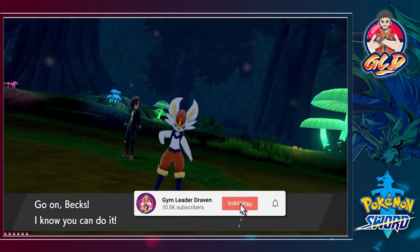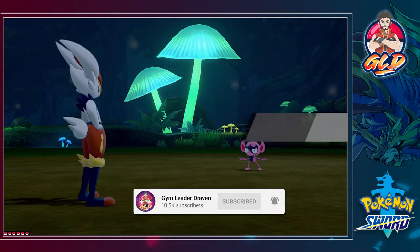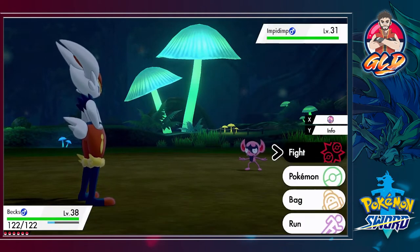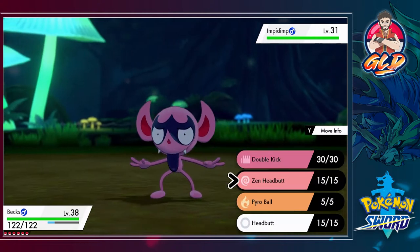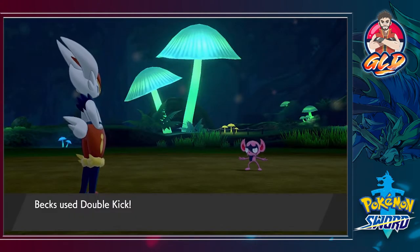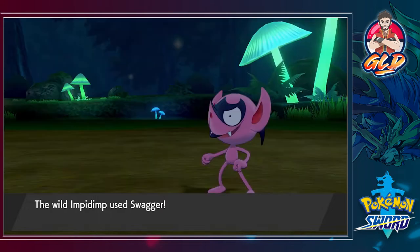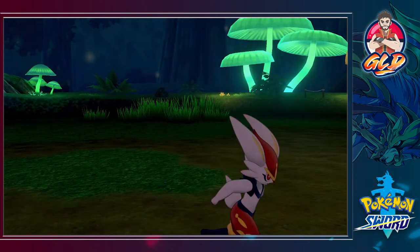This Pokemon is one that I actually captured back in my Sword or Shield Walkthrough. It is an interesting Pokemon because it can grow up to be both a fairy and dark type Pokemon — a very, very reliable Pokemon. I believe its final evolution is Grimmsnarl. I'm going to try and capture this guy right here.